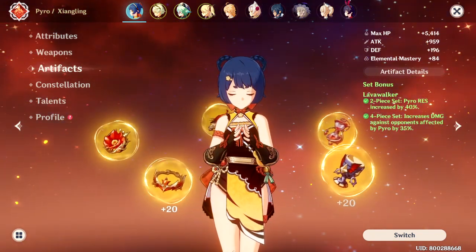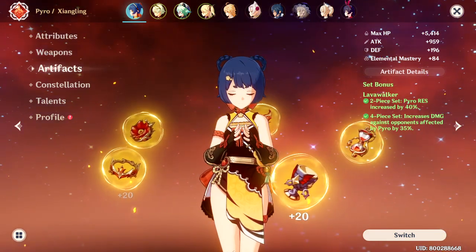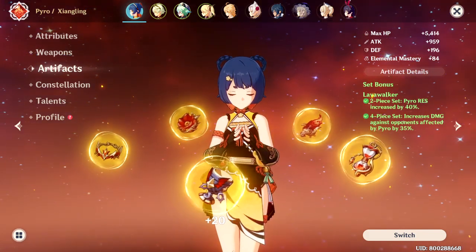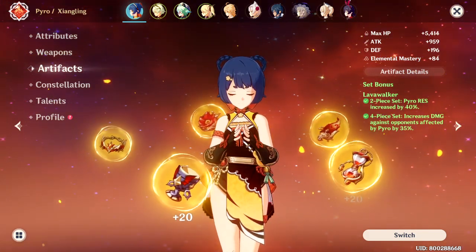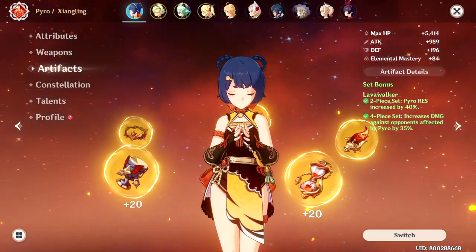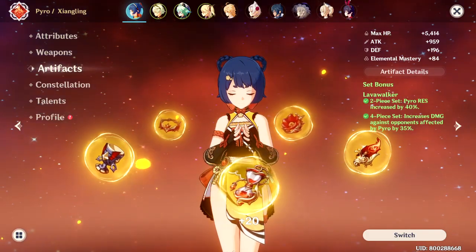Another build that you can use is a 4-set Lavawalker. It increases all of your damage by 35% as long as the enemy is inflicted by Pyro, which is not really a problem with Xiangling. There are only a few enemies that you can't really inflict Pyro on, like the Cryo Mages and Slimes. But aside from that, it is a really good set.